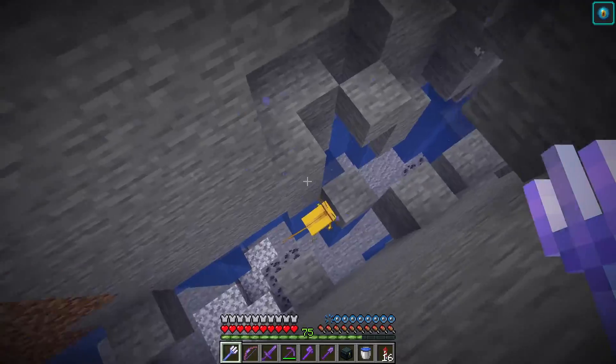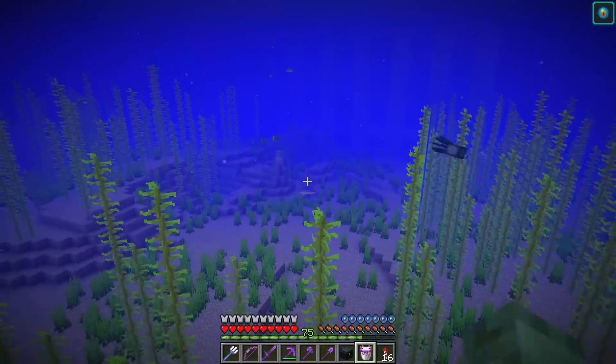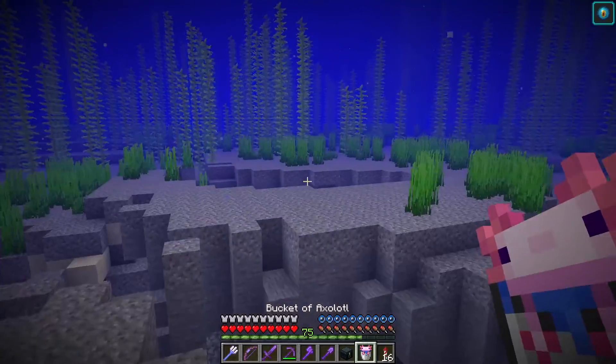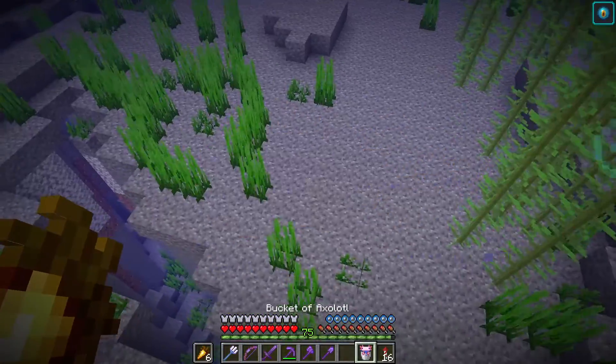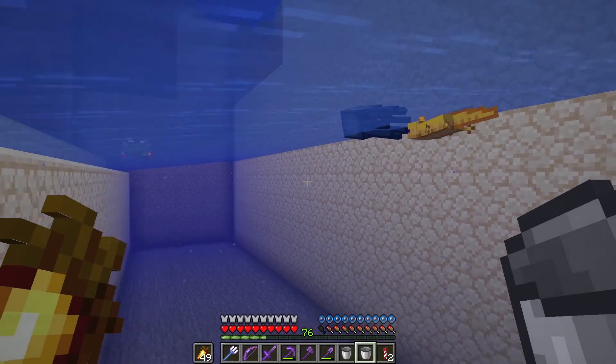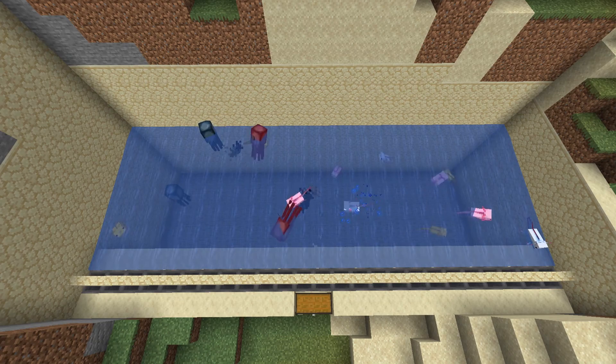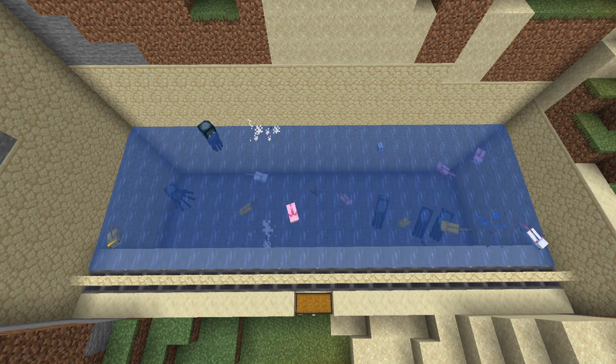You can find these in caves and small dark spaces below Y63. I'm going to grab two of these in buckets and breed them using buckets of tropical fish. Okay, I lied — I actually grabbed about 10. These cute little creatures hate squids and will kill them, so the first squid farm I'm going to build and test is an axolotl-based farm inspired by Ray's Works.